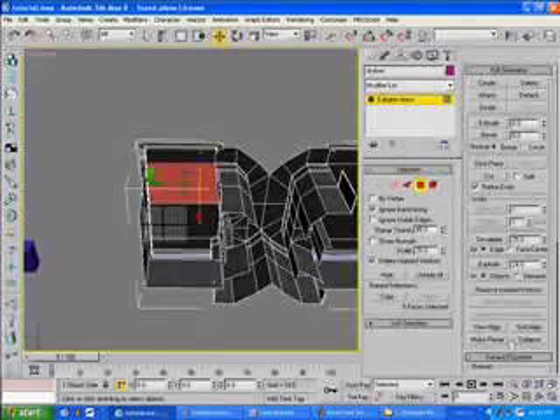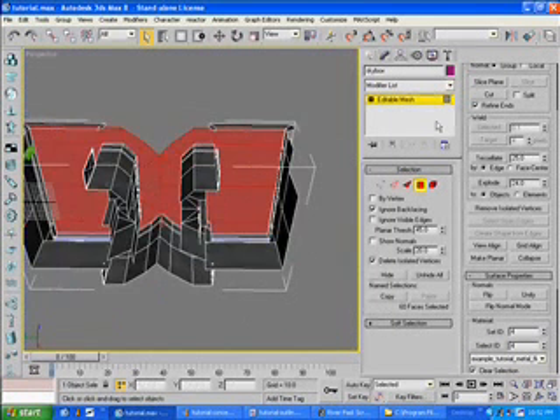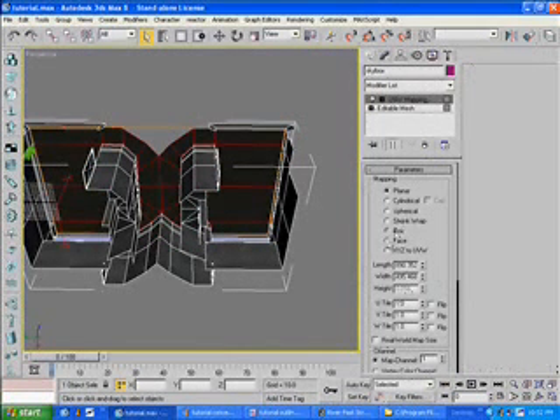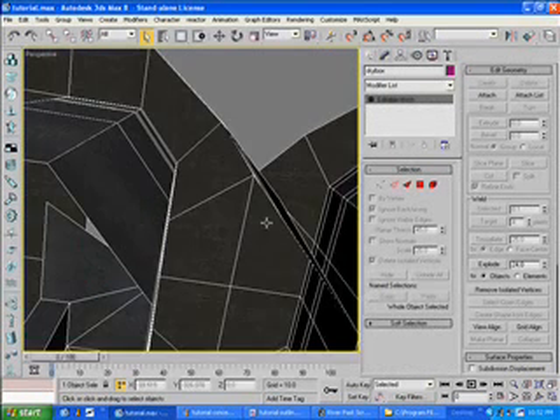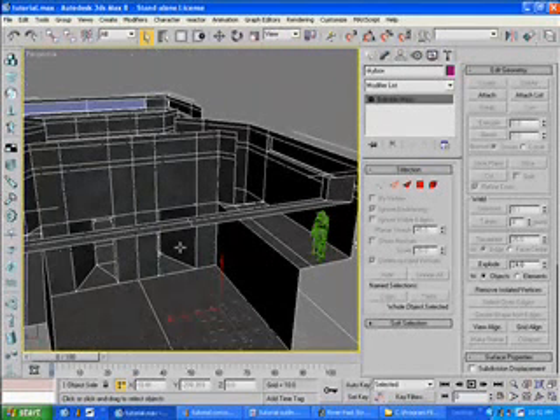And finally the ceiling. Select the ceiling and go through the same deal. UVW map again — doesn't really matter if it's planar or box for a flat surface, but usually box is the way to go. For this one I'm just going to do 256, 256, 256. Right click, Convert to editable mesh. And you can see now it's all fully textured.